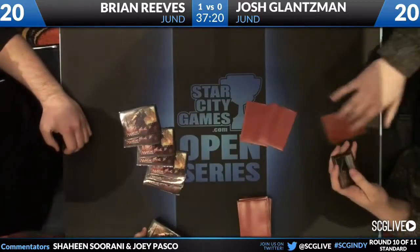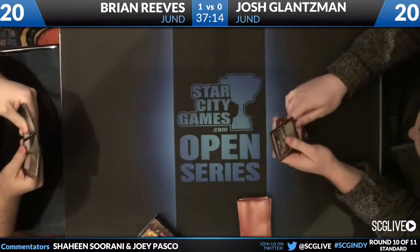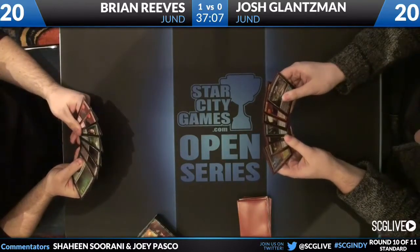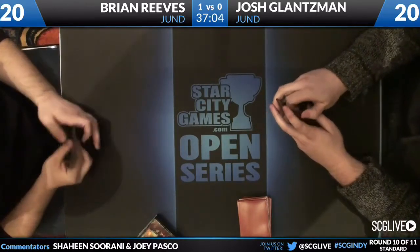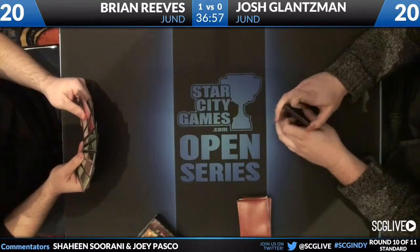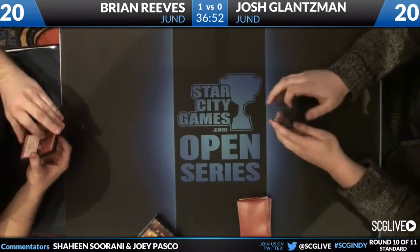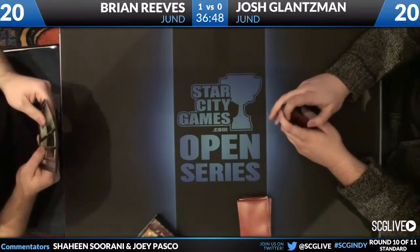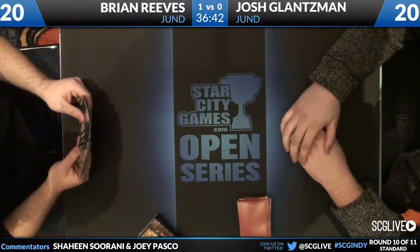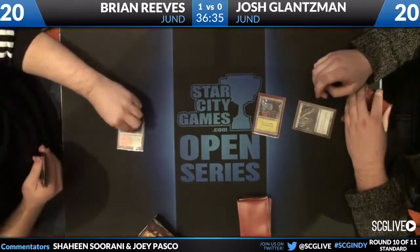Josh is on the play for Game 2 — I see an Arbor Elf and Underworld Connections. The mana is just so hard with Arbor Elf; he's got Forest, Temple Garden, Woodland Cemetery, and a single black source, so he's not going to be able to cast Underworld Connections yet. I'd keep it still but man, what if that were an Elves of the Deep Shadow? Both players keep on seven. Turn one Arbor Elf from Josh.